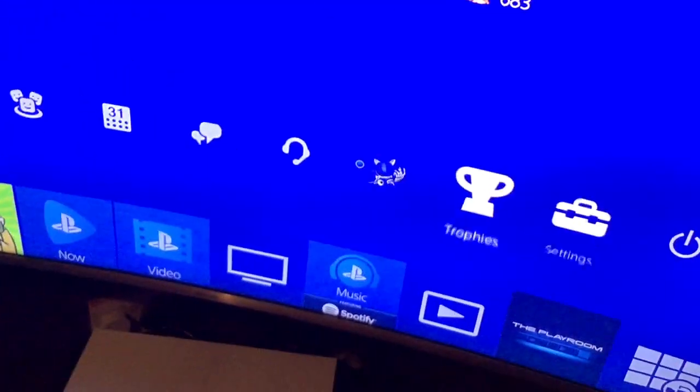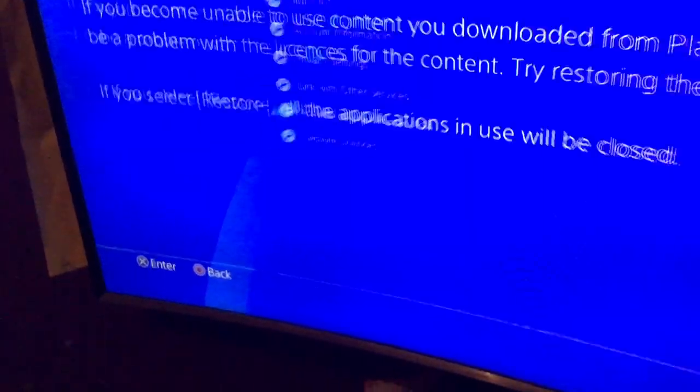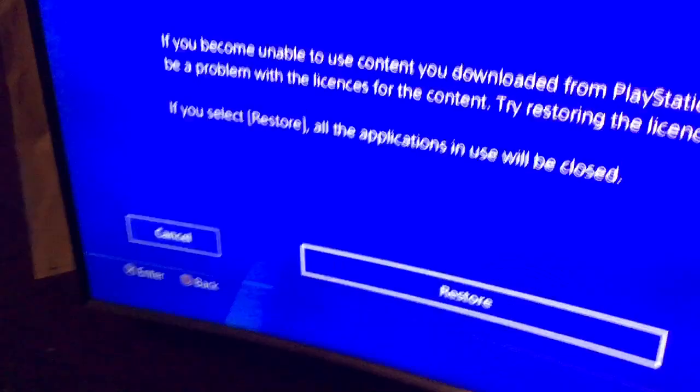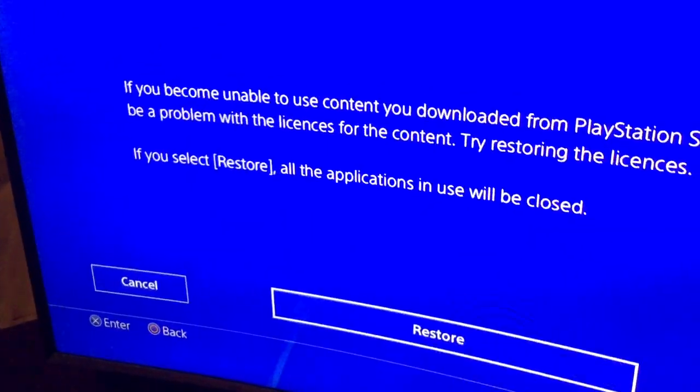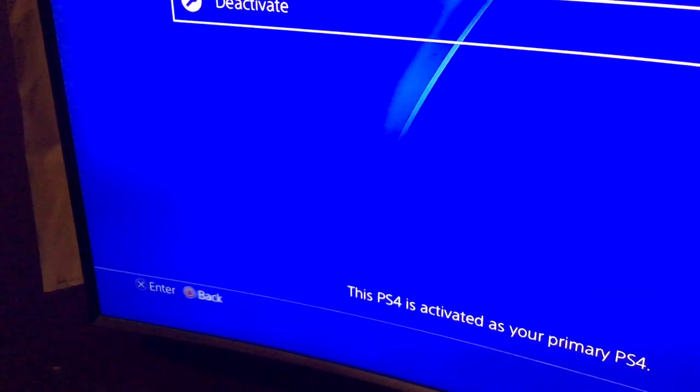But if you go to settings and you press transfer license and when you click it, it comes up saying error. To fix this, all you have to do is go to activate your PSN. I've just done this — it works.